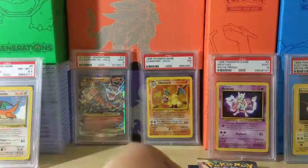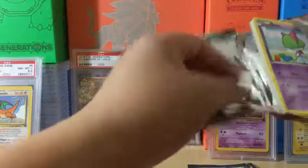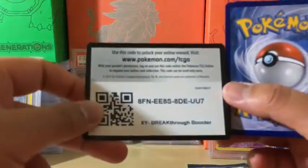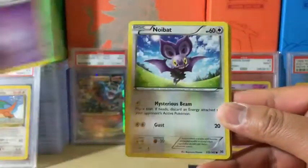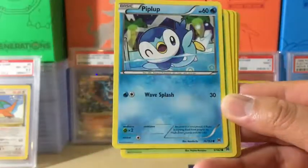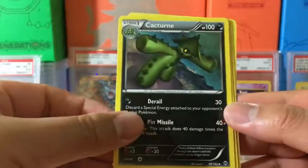We still have plenty of packs to go. Next up is another Breakthrough pack — let's see if we can get a Mega Mewtwo. Here's the Breakthrough code card. We got a Ralts, Noibat, Magnemite — oops, almost skipped one — Piplup, Pansage, Snivy, Cacturne.